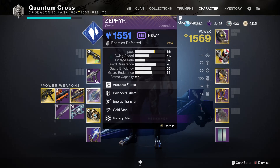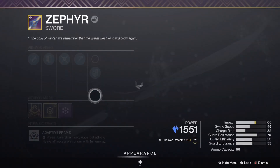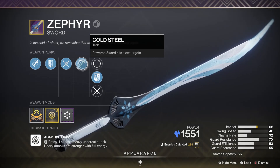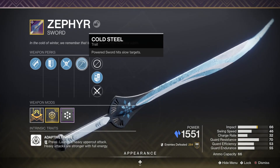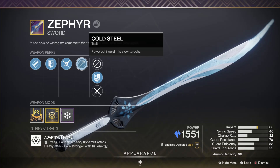And then finally I've got the Zephyr, but really anything with Chill Clip would also work, because I don't think you can currently get this sword if you don't have it. I believe the Palmyra has Chill Clip that will also help you with slowed enemies, creating Stasis shards. Specifically Cold Steel — it says powered sword hits slow targets, but light attacks also slow them, so that then takes advantage of your Grim Harvest aspect.